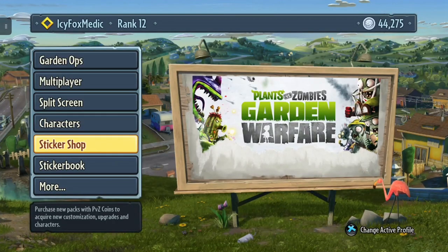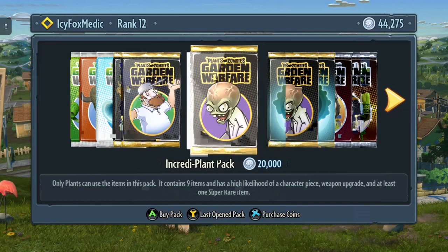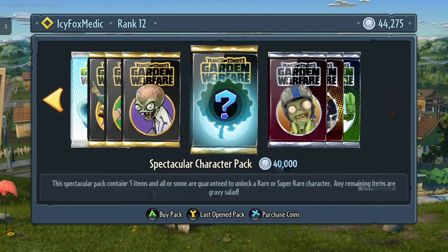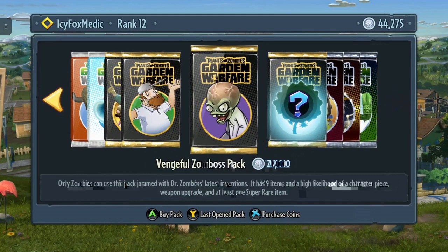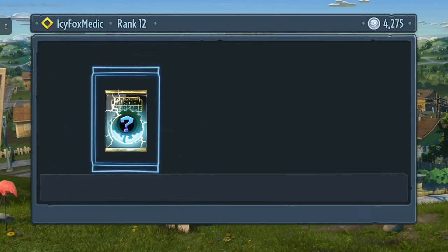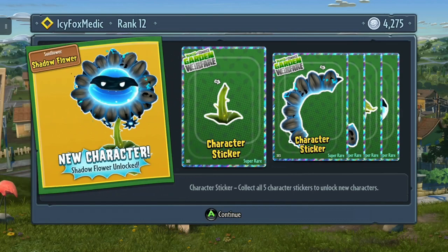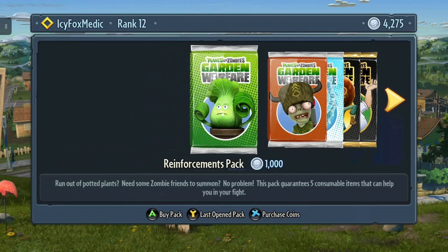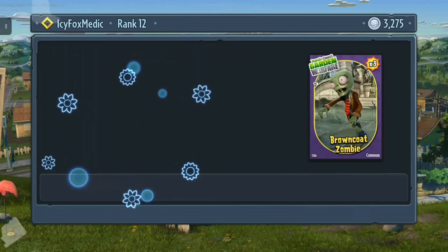Alright, let's do a quick pack opening. This is my alt account — I'm ranked 12 on it, I have a higher level, I'll talk more about that later. I kind of want to hope for a plant because I want to do Garden Ops. I really need a new character, so I'm going to do one of these spectacular character packs. We're opening it — oh, it's a Sunflower! I was really hoping for a Sunflower. I also haven't played Shadow Flower much on my main account — she wasn't really a Sunflower I ever liked to pick up. And we'll buy some reinforcement packs because I need those for Garden Ops as well.